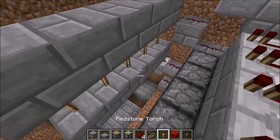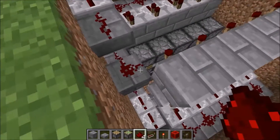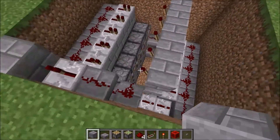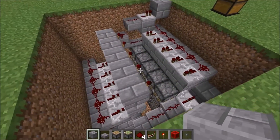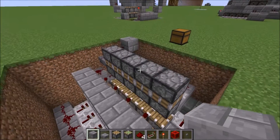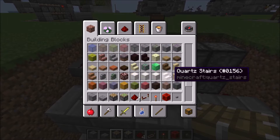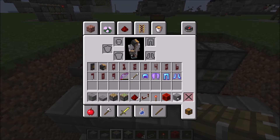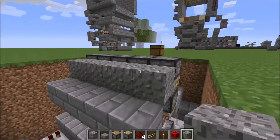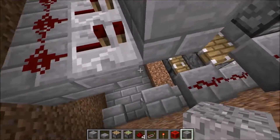The blocks will have redstone torches on them, and those redstone torches go over there. Make sure that is connected. Let's test it out — as you can see it goes down one block, and the rest we will do in the next part.